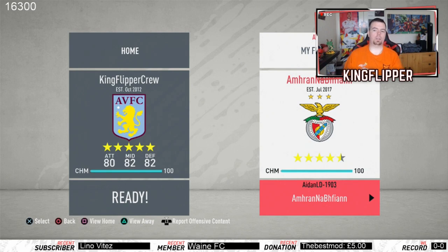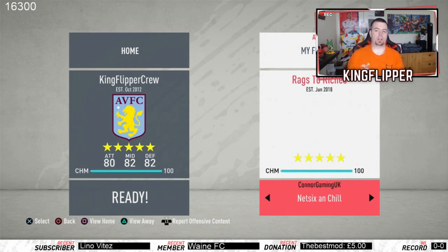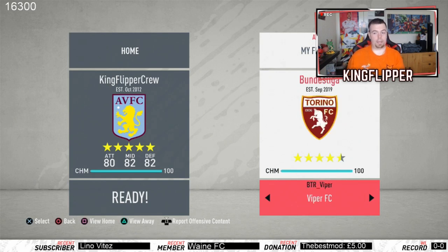As you can see, go straight to the bottom and then it comes up with all your friends. So you've got Xero, Connor Gaming, Dylan Dobby, Sam Road to Glory, BTR Viper — is that Viper's second account? I don't know.